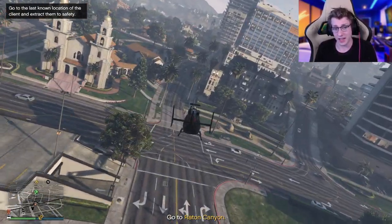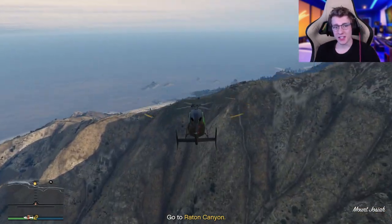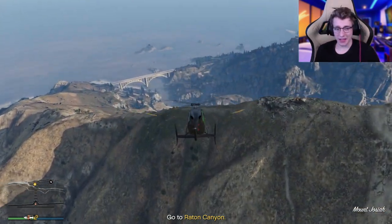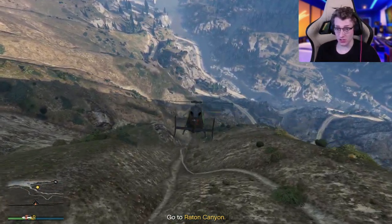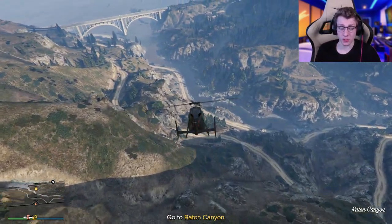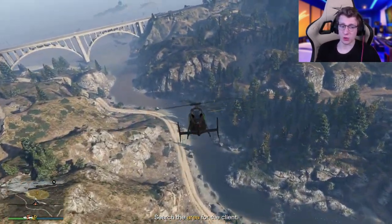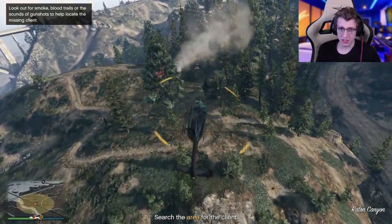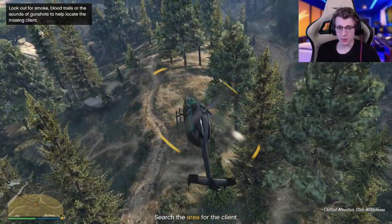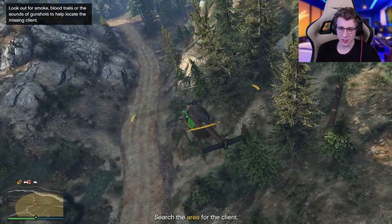We're going to make our way all the way over to Rattan Canyon and complete this rescue operation. Here we are at Rattan Canyon. Rescue operation is one of the easiest of all the missions to do — you just find where a bunch of people are shooting at each other, kill all the bad guys, and collect your clients. You've got to listen for the gunshots or look for the flares, which is pretty easy. We can see the flares right here, and the gunshots appear to be right down here.